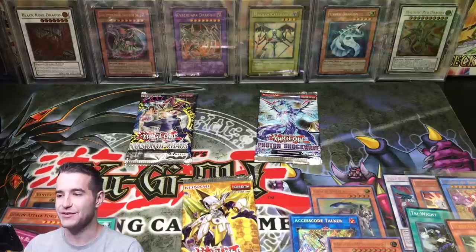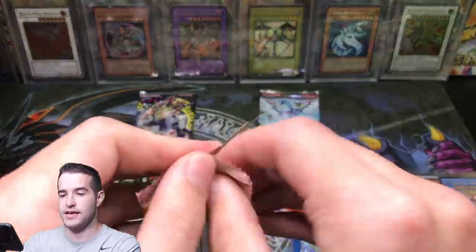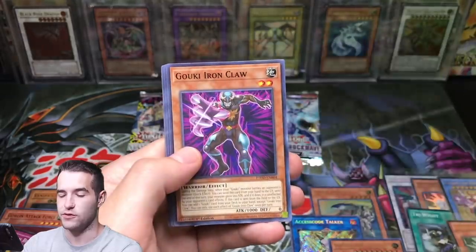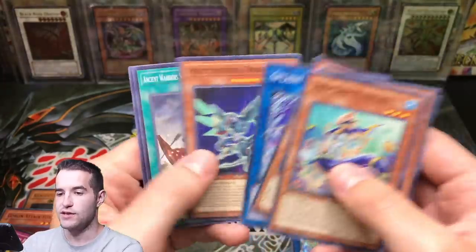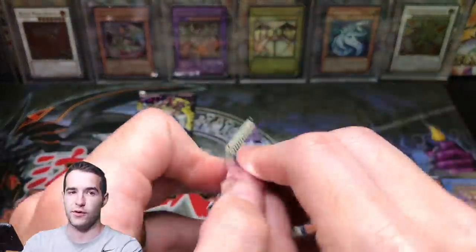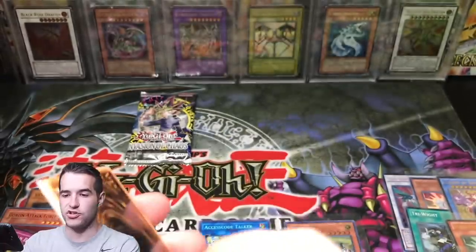You guys are going to have to let me know in the comments who won. Let's go into the last round and see if anybody can make a big move. Eternity Code — let's do this, let's pull a secret rare. Plunder Patrol. We're down to the last; we had three pulls out of there, so we did pretty good — one huge secret rare pull which was awesome. Photon Shockwave.